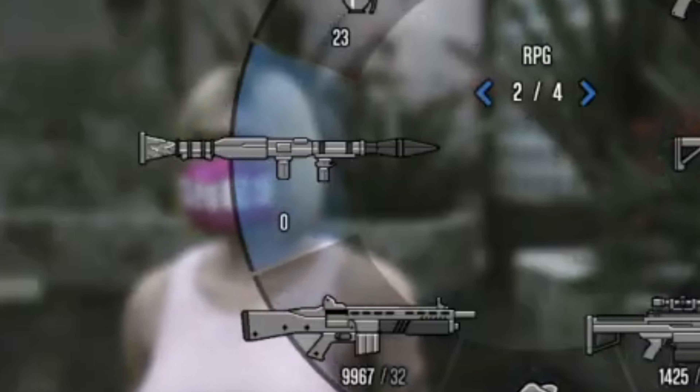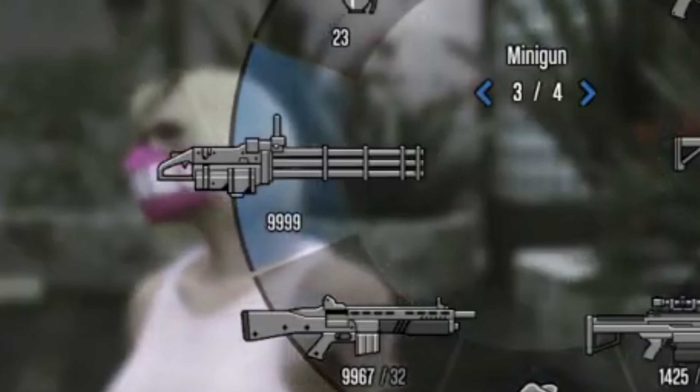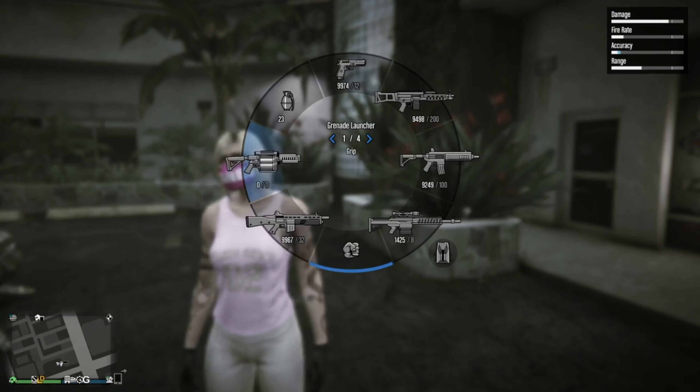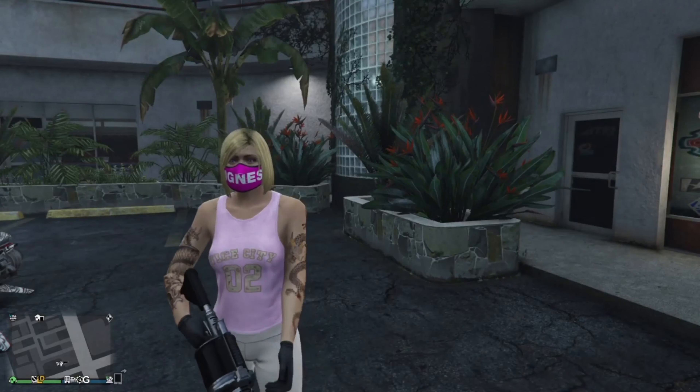Minasan konnichiwa, my name is TJ, and I'm back with another GTA Online Tips and Tricks video. In this video, I'll be sharing how to get free explosive ammo legitimately, and I'm talking about grenade launchers, RPGs, compact grenade launchers, homing missiles, grenades, and sticky bombs.